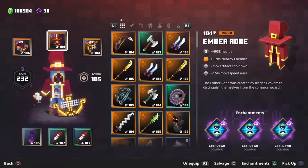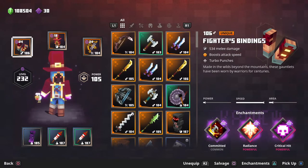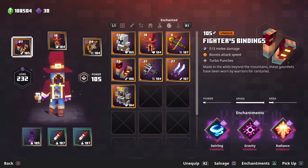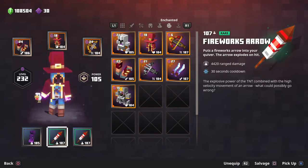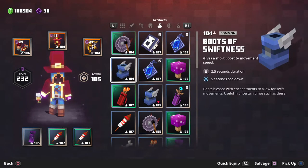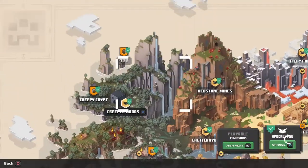We got the ember robes with triple cooldown enchantments, and it comes with already a 25% artifact cooldown. We got the fighters bindings — good for DPS — but we also have the spider's bindings for more AOE. For now let's go with this one, because we're going to do a lot of damage with the fireworks arrow. Let's head into the cow mission right here.